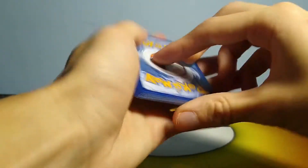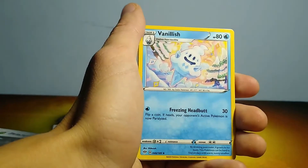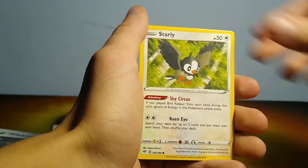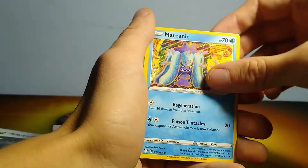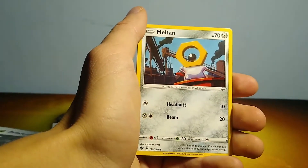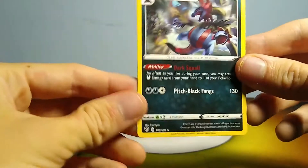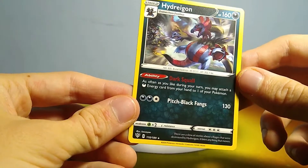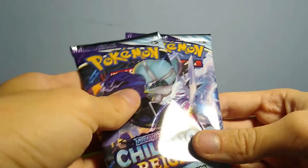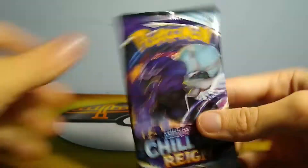All right, so pack four. We got a Fighting Energy, Clang. Vanillish, Simisage, Arrokuda, Starly, Purrloin, Maractus, Marnie. We got a Meltan, Wailord-EX paris, and then a Hydreigon. Pretty good ability — it does have a good ability. This guy did see some play in Standard. All right, so first two packs are dead. That was the opposite of the last opening where I got good pulls in those packs and nothing else.